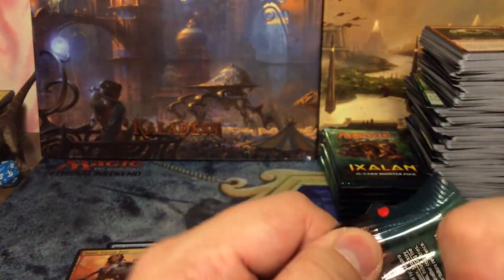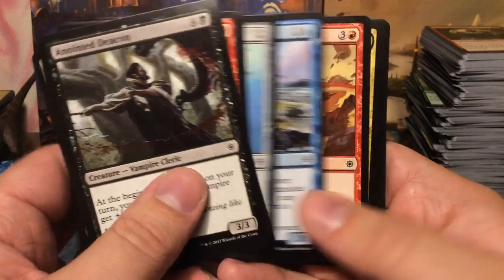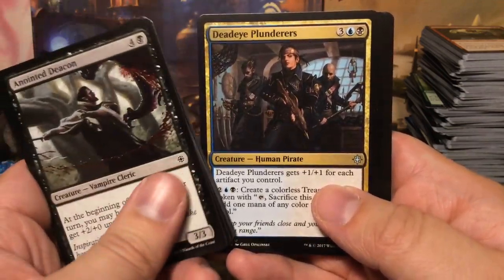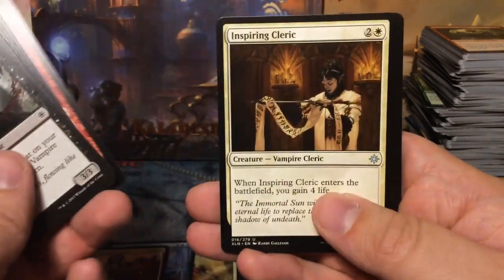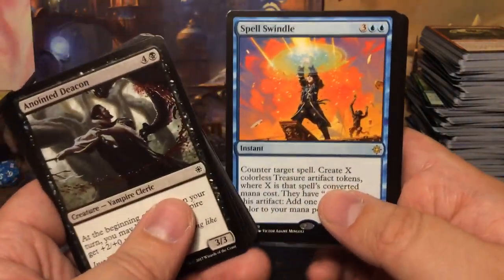I'm actually pretty happy with this box so far, and also the awesome buy-a-box booster. Deadeye Plunderers, Lightning Strike, Inspiring Cleric, and we have Spell Swindle!